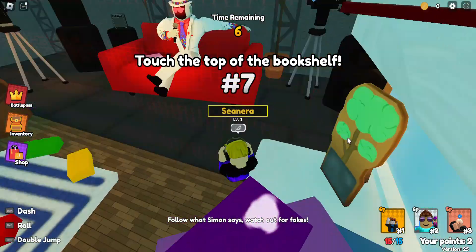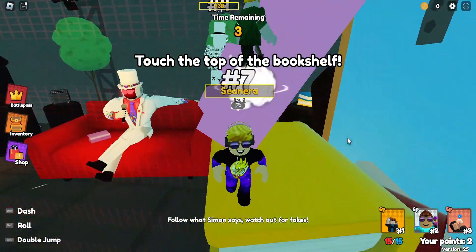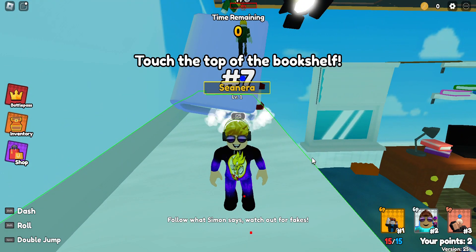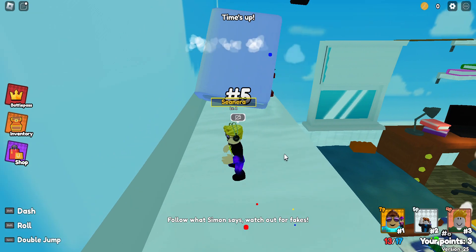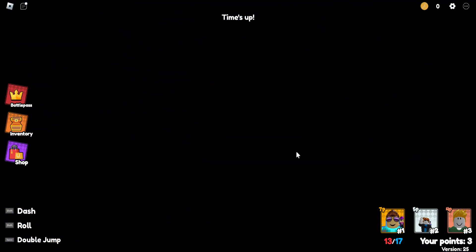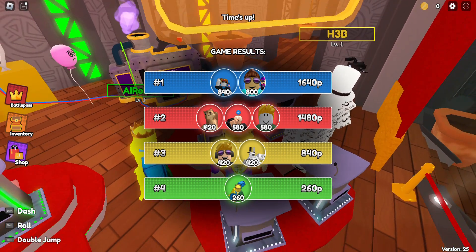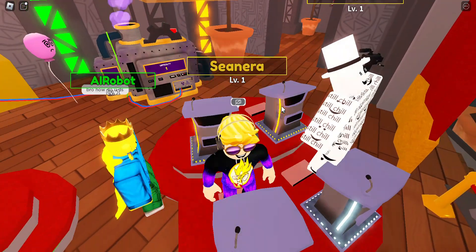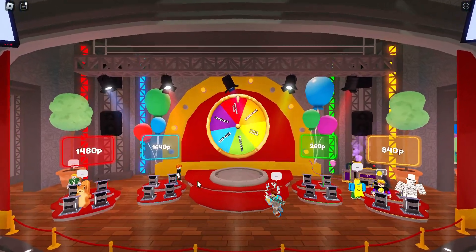Oh crap — let me up there, I'm here, I did it! I'm fifth right now. Time's up — we got third. Wait, that's not fair, red team has three people. Spin the wheel — 1,000 points?! What is Dome Dash?